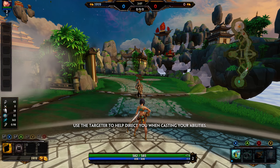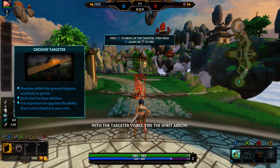Use the Targeter to help direct you when casting your abilities. With the Targeter visible, press the button to fire.